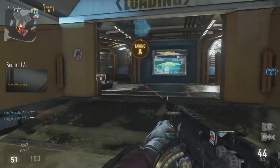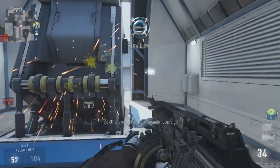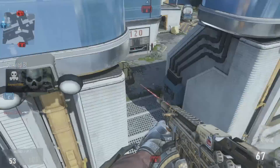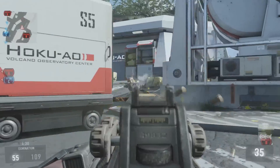For shotguns, I also recommend advanced rifling because quite simply the range on shotguns is very poor, and if you can increase that range by just a small fraction, it will definitely increase your chances of being able to get a low blow kill.